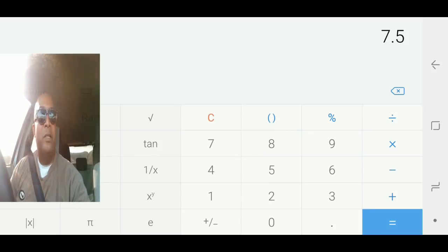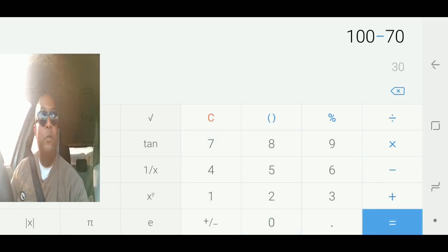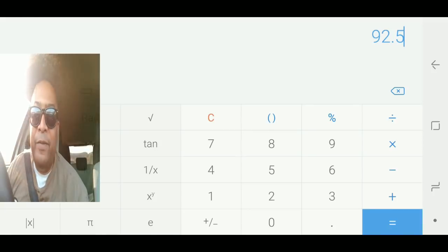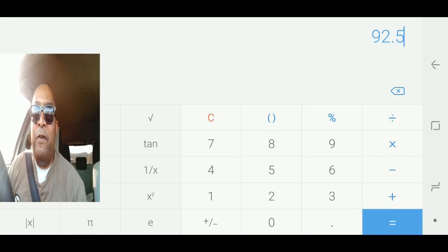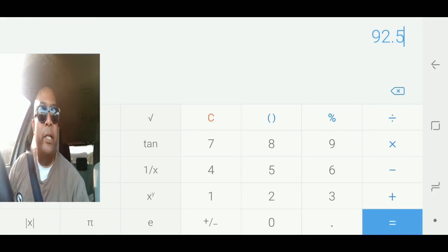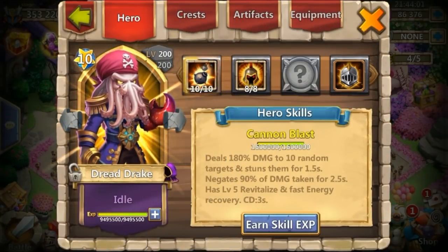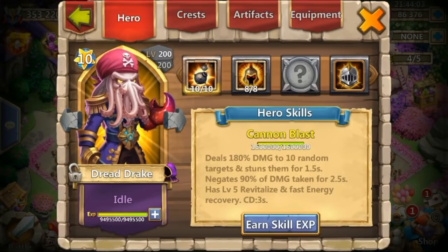So now let's see what the total will be with the stone skin crest. We're going to do 100 minus 7.5 — that equals 92.5. That's the answer: 92.5%, not 77%. 92.5% is the total percentage. So you're only going to get an increase of 2.5% even though you have five crest stone skin that gives you 25% extra.